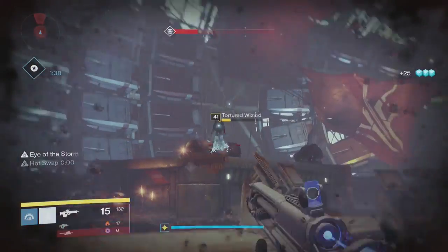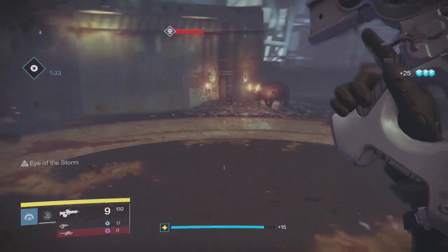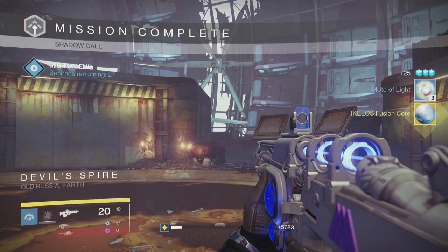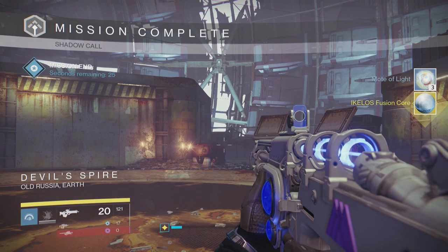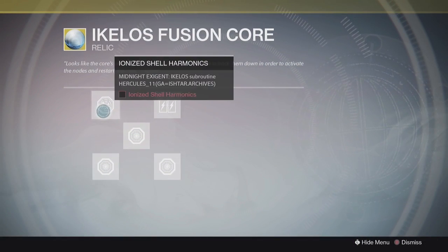Run past all enemies until you make it to the top floor where you will have to kill 3 wizards. I suggest making sure you have heavy ammo because the timer will still be ticking down, and if you have a load of rockets you can take out all these wizards pretty quickly. Once you have killed them all they will reward you with the Akelos Fusion Core, which is what you'll need in order to start the next few steps.